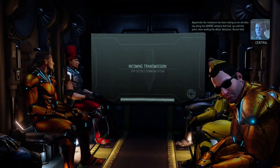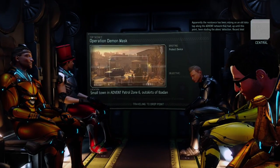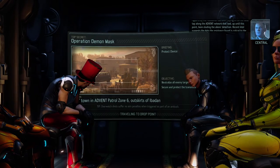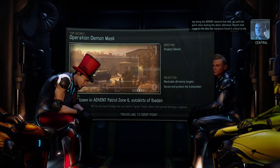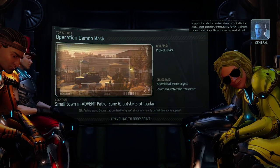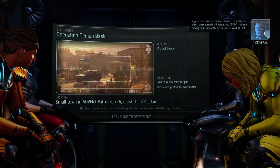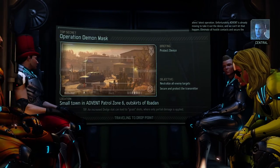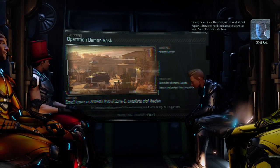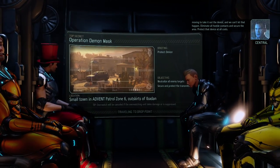Ready to deploy. Apparently the Resistance has been relying on an old data tap along the ADVENT network that had, up until this point, been eluding the alien's detection. Recent intel suggests the data the Resistance found is critical to the alien's latest operation. Unfortunately, ADVENT is already moving to take out the device, and we can't let that happen. Eliminate all hostile contacts and secure the area. Protect that device at all costs.